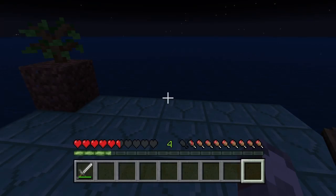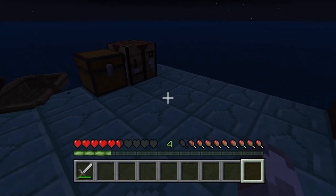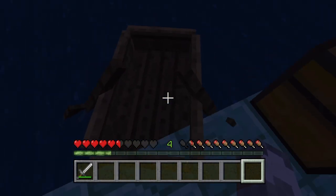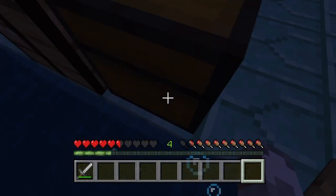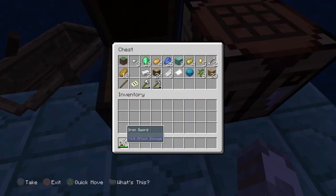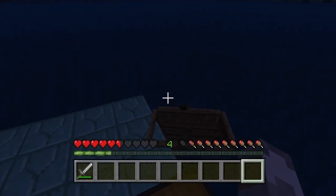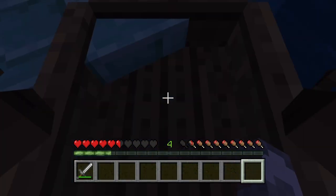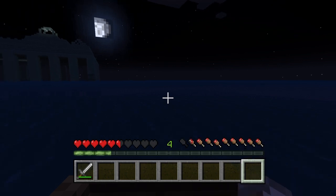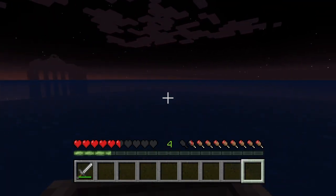Hello and welcome to a Minecraft video. I'm doing part two of the ocean world. I kind of remember this. Why does it look like that? It's the old boat. The ocean world is my most popular video, so I'm not really too sure what to do. I'm gonna go look for shipwrecks. Actually, I'm gonna go away from my island so I can get some mobs.